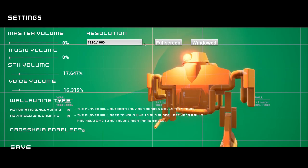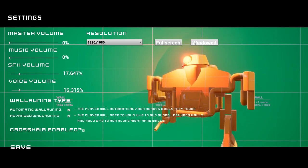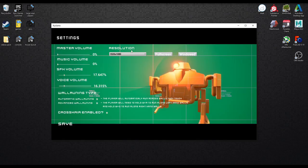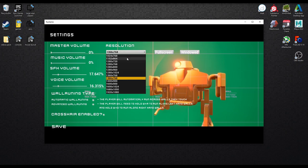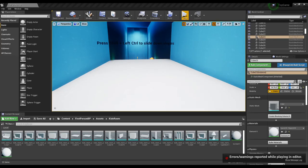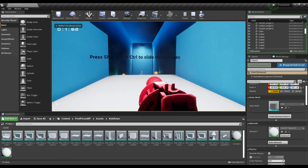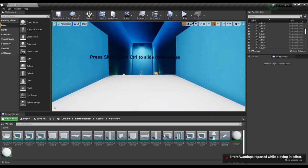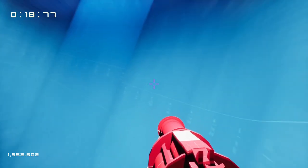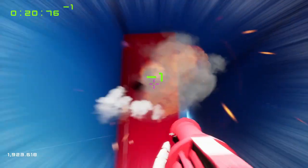Some of you might notice that the resolution option in the previous build just flat out didn't work. That's not the case anymore — you should be able to select from either a full screen mode that will automatically set itself to your monitor's resolution, or a windowed mode that can manually set the resolution. We've also just made a lot of little changes to the game, and for the first time in forever there are no error messages when we run the game in engine — which is actually proving to be a new problem for Lewis, since he got so used to quickly closing the error message pop-up. Everything is also just a little bit more optimised now that fewer mechanics are tied to event tick.